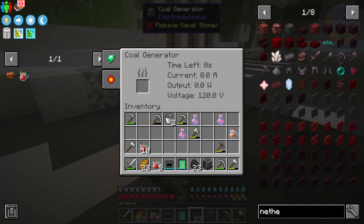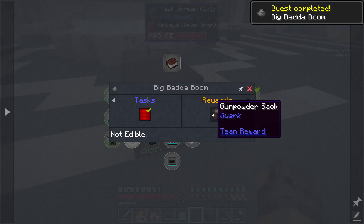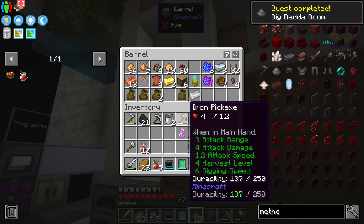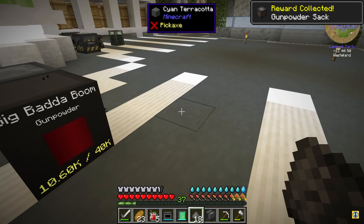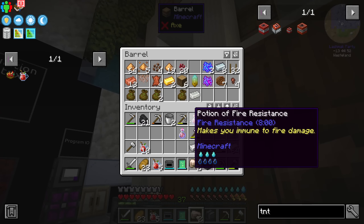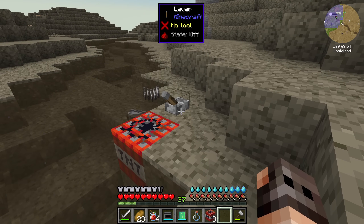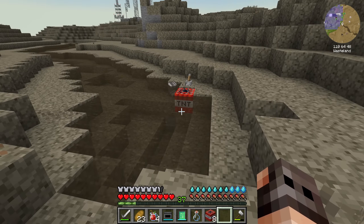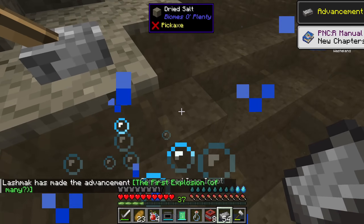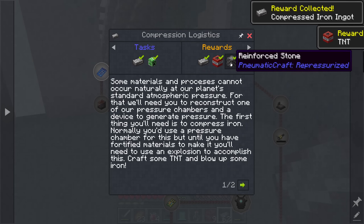If our goal is to get into Pneumatic Craft, what we're going to need is a bit of explosions. Let's get some gunpowder — we can buy it from the shop. Since we've already bought sand from the shop, we should be able to make some TNT. We also need to have a ton of iron. Basically what we want is compressed iron — we flick the lever and run away. That is compressed iron. We lost so much, but we do get some as a quest reward. Now we should be able to start making a pressure chamber.